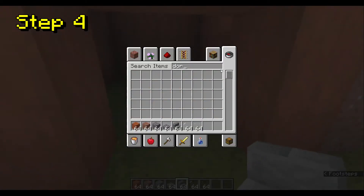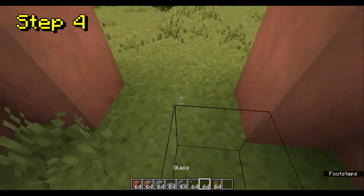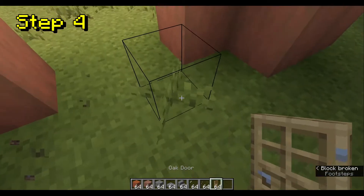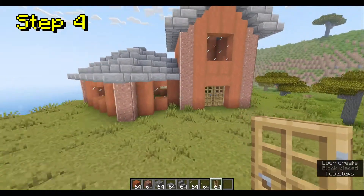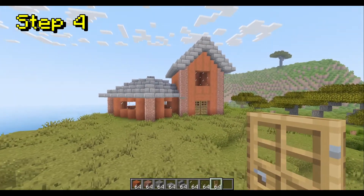Now you may want to add doors, as most people like to. I recommend using oak doors because I think it suits the house, but you can use acacia or really any door would work.